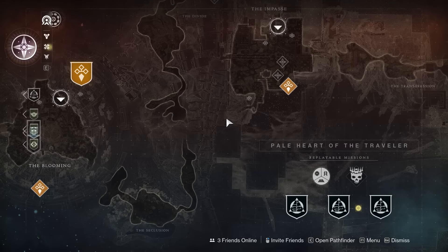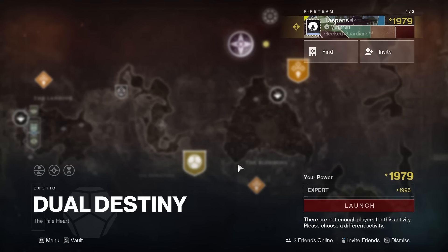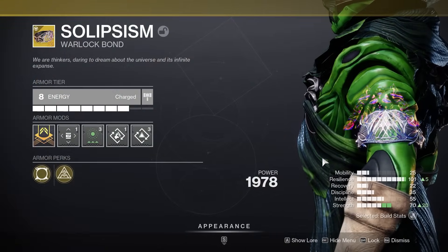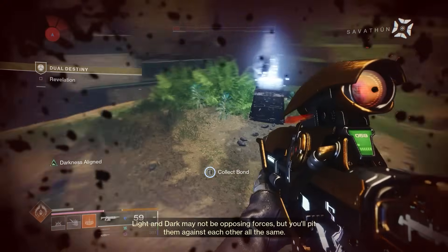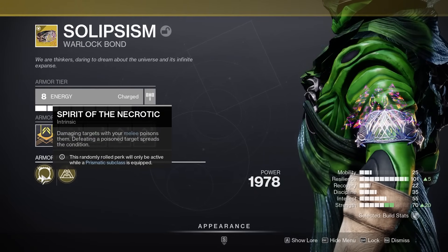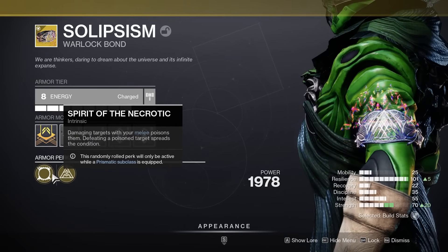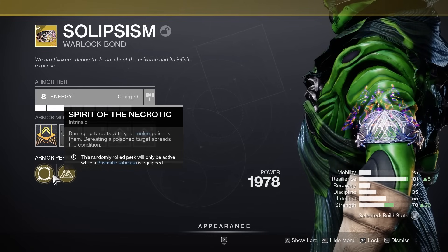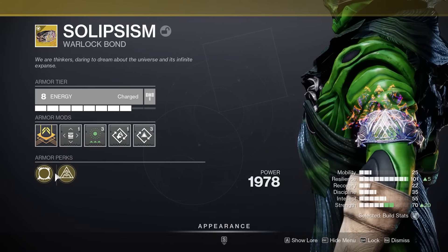Dual Destiny is a very easy activity — it only takes about 20 to 30 minutes once you get it down to run, and you can keep getting this exotic Warlock Bond every single time you do it. It's very easy to farm. Basically what this exotic does is give you two random exotic perks. There are only about 10 to 15 exotic perks you can get, so getting the two that you want isn't too hard — you probably have about a 10 to 20% chance of getting at least one of the good exotic perks.